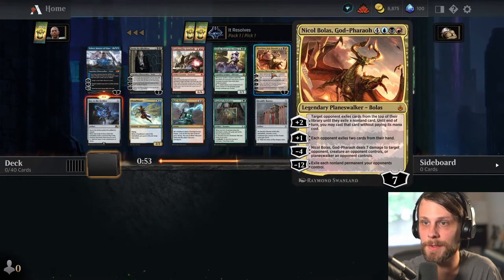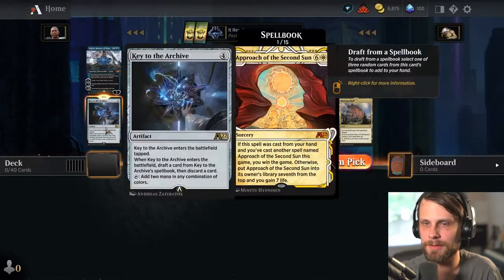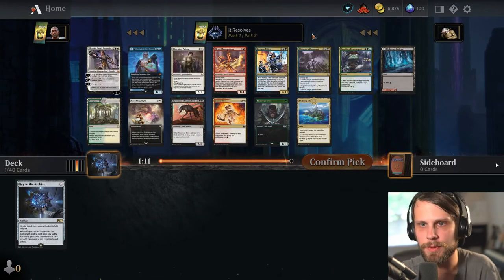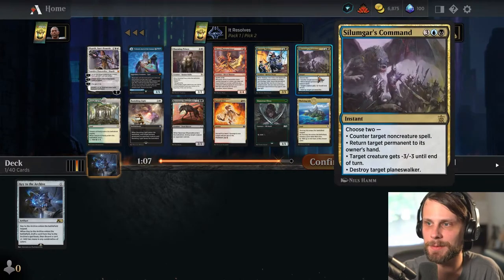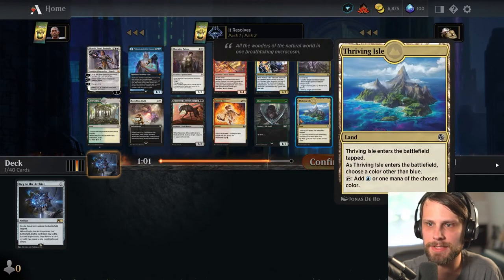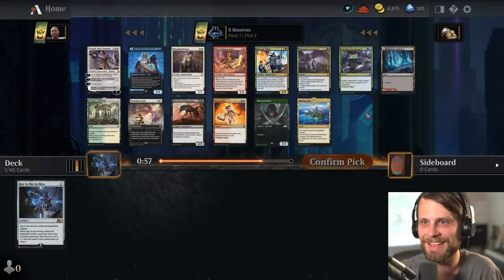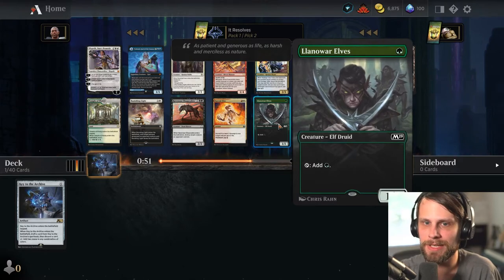We're just taking a quick look through. Nicol Bolas is obviously huge and powerful. I'd like to point out that while I have drafted plenty of times before, it is not necessarily a strong suit of mine. As we're going through, you'll probably notice that I take picks or do things that probably aren't the best, and that's okay — that's pretty much to be expected. But I'm going to do the best I can to make sure we're doing the right stuff.